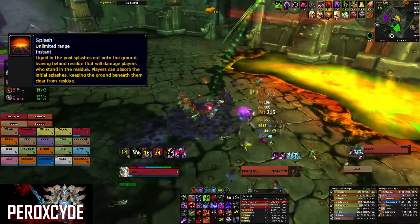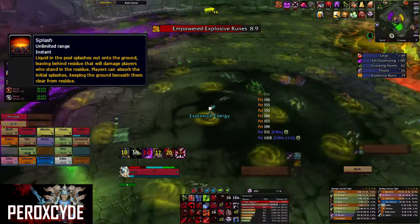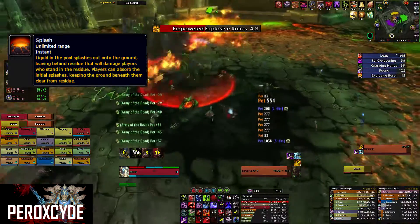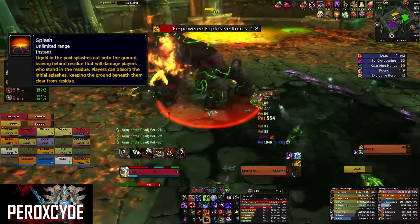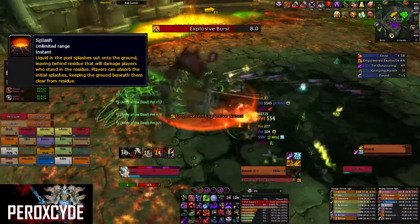Whenever Cormrock is going to leap into the pool he will trigger this Mythic ability called Splash. The way to counter it is to assign players to certain spots so they can absorb the initial splashes, keeping the ground clear so you have room to dodge other abilities.